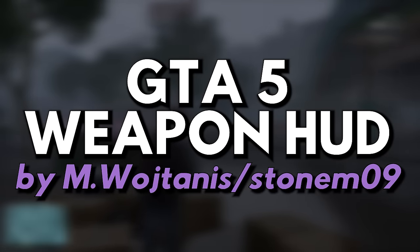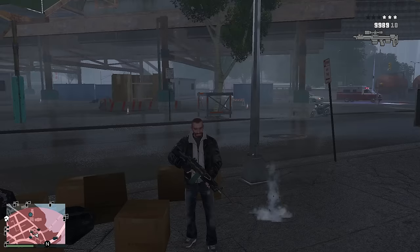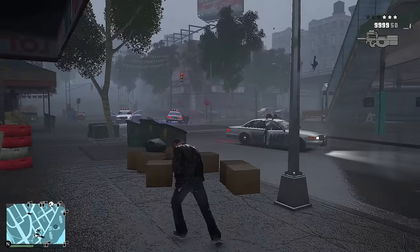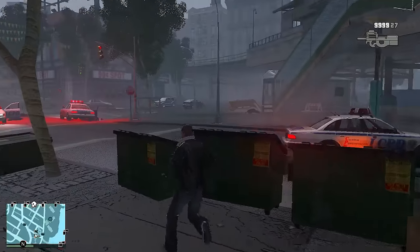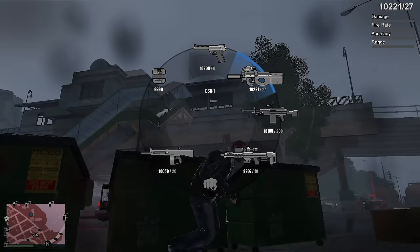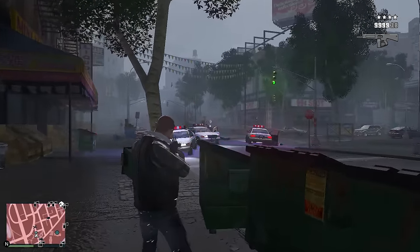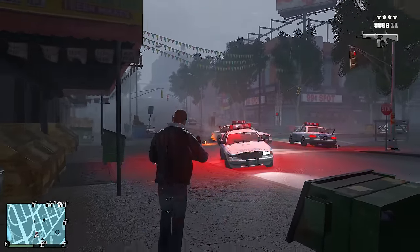Mod number five: GTA 5 Weapon HUD by Michael Wojtanis. This mod essentially brings the famous weapon wheel from GTA 5 into GTA 4, which is absolutely remarkable. When using the wheel to swap between weapons, the mod activates a sort of pause or slowdown in time, like how GTA 5's single player mode has it. The only downside is that you cannot have two weapons of the same class simultaneously, such as an M4 and AK at the same time. The version I have installed was modified by Stonem09, which converts the weapon wheel style from old-gen to new-gen.